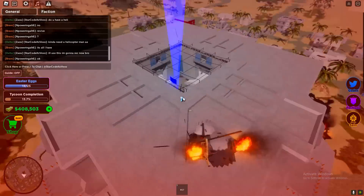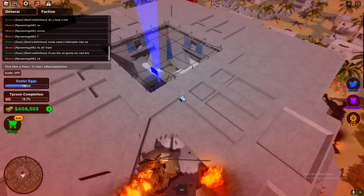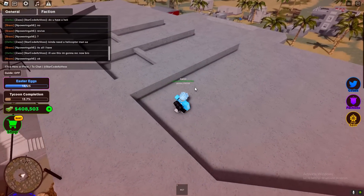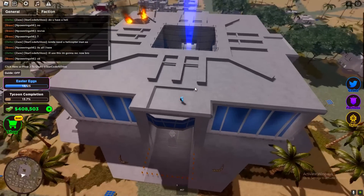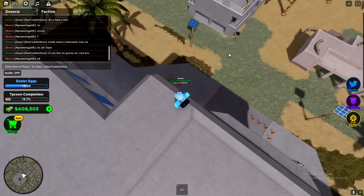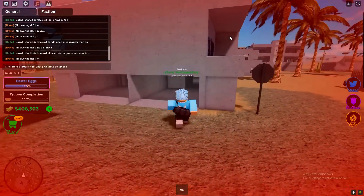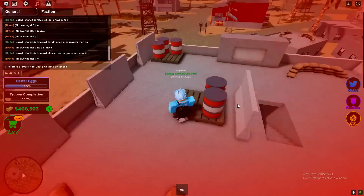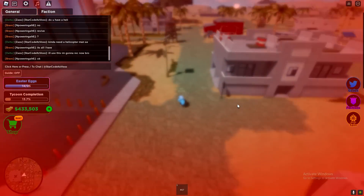That actually does damage. Egg right there, go ahead and get it. I'm going to use this vantage point to see if there are any more eggs, because I might have missed one. Yeah, I did miss one right over there. There's actually another one around that building, so we've got to drop down. We're literally almost dying to get these eggs. Let's go up here and it's going to be right over here — let's go ahead and get it.